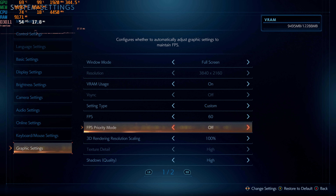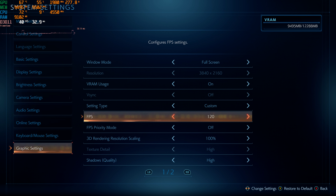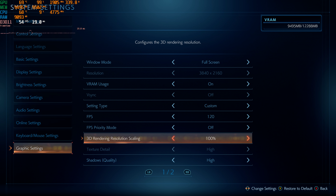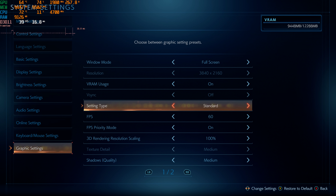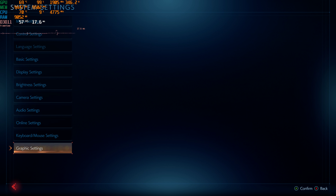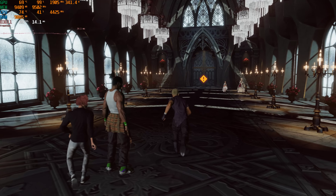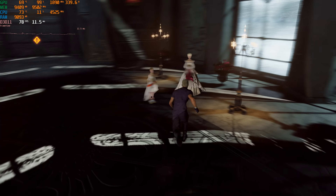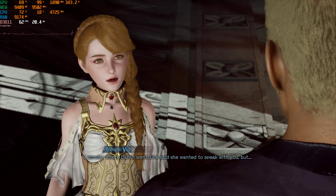In the interest of testing actual performance, I'm going to turn that off so we can see what my GPU is actually getting at 4K resolution. The next thing I want to do is test what happens if we turn down the settings. There's basically max, standard, and min, and then custom. Going to standard once again turns on the resolution scaler, so I'll turn that off to see what's actually happening.